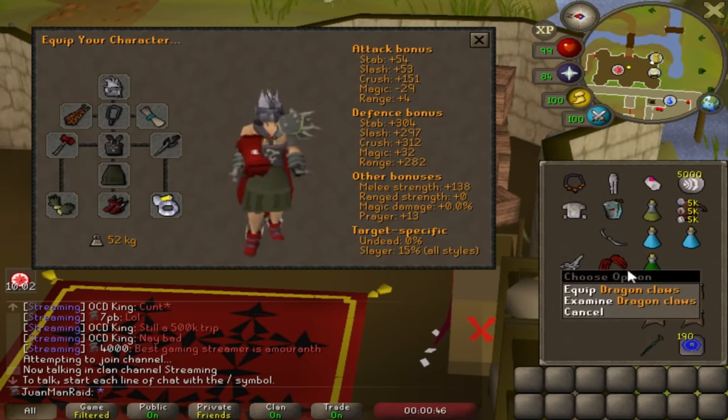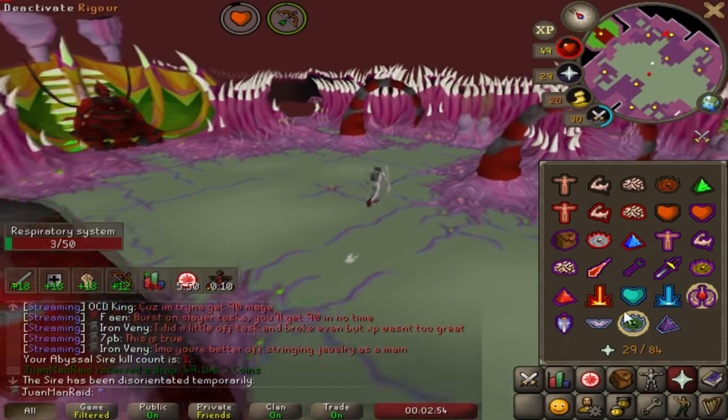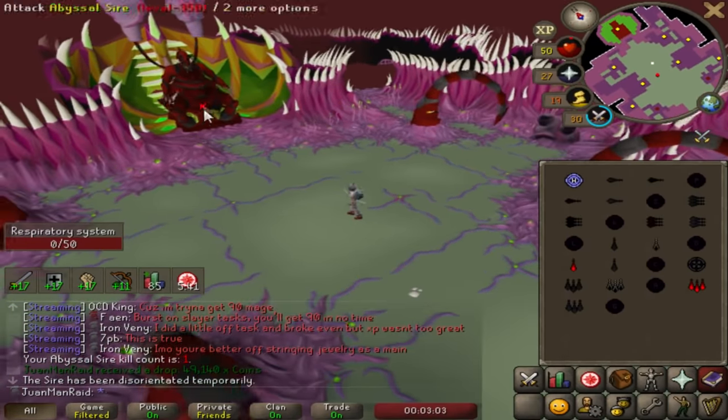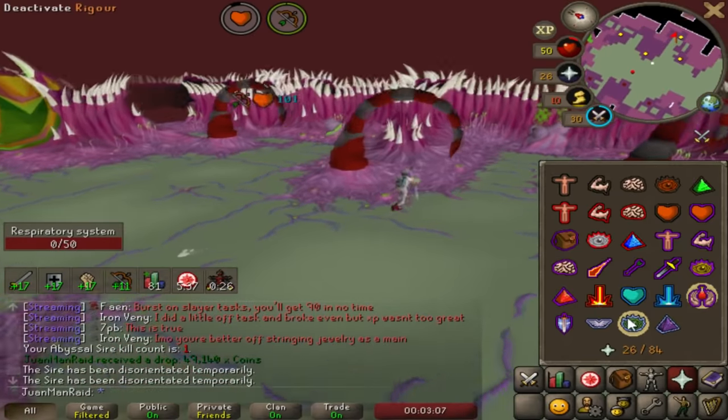Then I switch to my melee Warhammer spec as the primary. If I land a spec and I have a spec left, I use D-Claws at the end of the phase. I can easily clear two to three respiratory systems before it wakes up — sometimes I can even clear all four in a row. I've done that a few times before. This works really well.